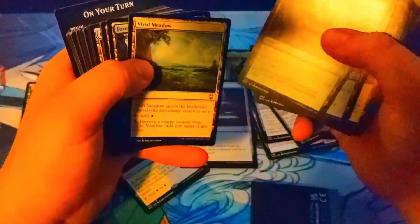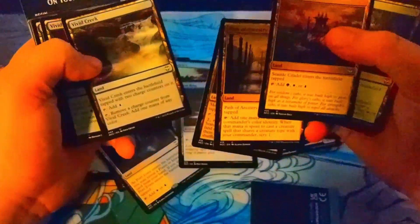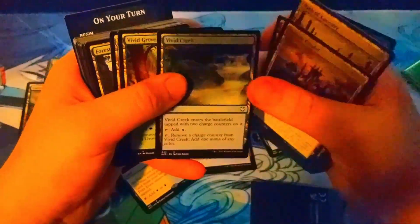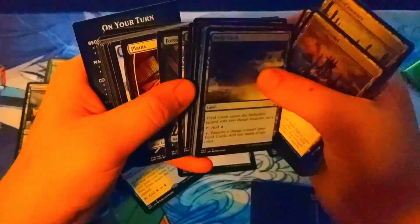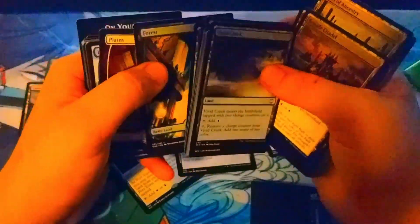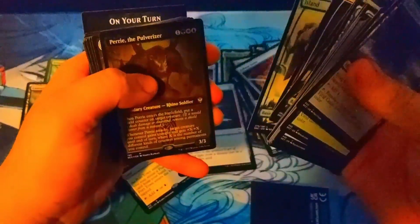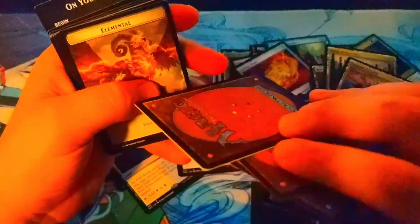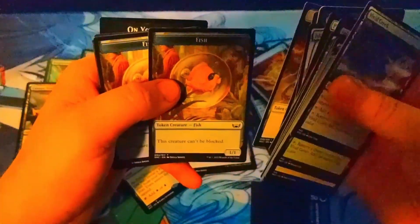I haven't bought a pre-con in years. There are all three of the Vivid lands — Vivid Creek and those Charged Counter lands. I don't really remember what they're exactly called, but they're budget lands pretty much. We also got four basic arts in here — Forest, Plains, and Island — and the helper card. I don't even know why they send those, but whatever, it just gets thrown away.